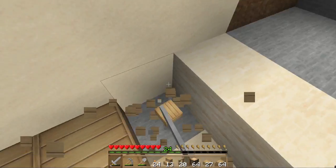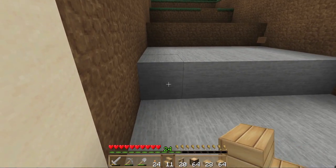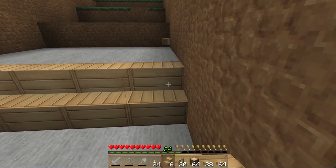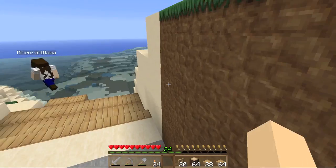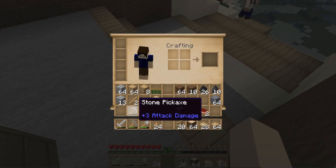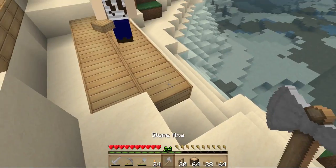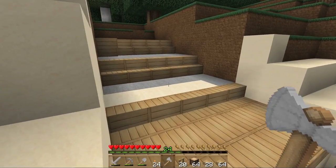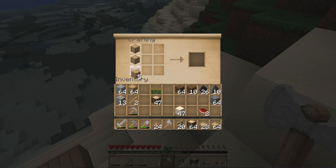So slabs right here, and then stairs in the other spot. Where's the axe? Over by the workbench. Do you think this is a good idea so far, Mom? Yes, that's beautiful.